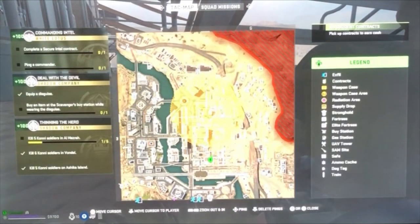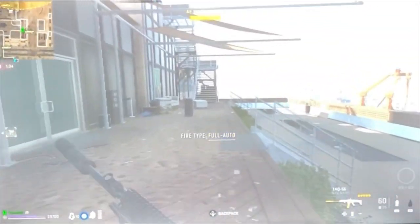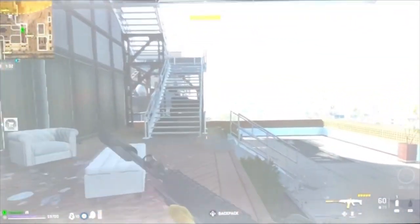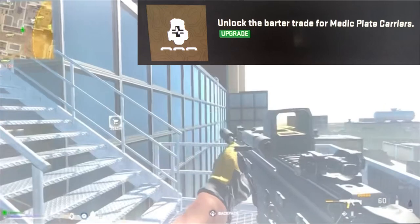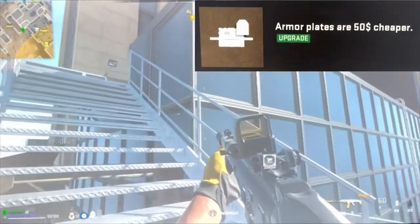As of Season 6 on DMZ, the only way to cheese Pyro is at the U.S. Embassy. Developers have fixed the other two locations, so I'm going to show you how to kill him solo without a key, if you're wanting to get that medic plate carrier barter unlocked or armor plates for cheaper.